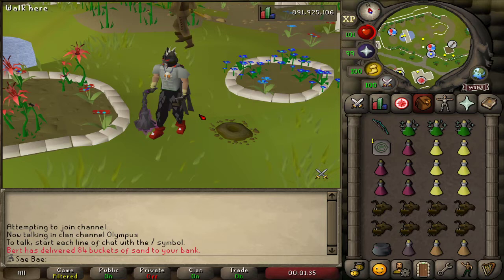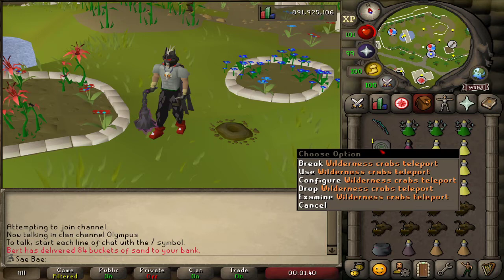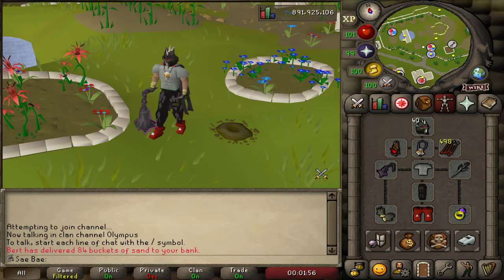So this is the inventory I use. A Wildy Crabs teleport from LMS is nice — if not, you can just bring the Wildy Sword 4. I bring Blighted supplies just to save on my actual Herblore potions, and then I bring an Anti-Venom for the Spiders. And the gear — this gear can be set up differently, obviously, if you don't have certain things.